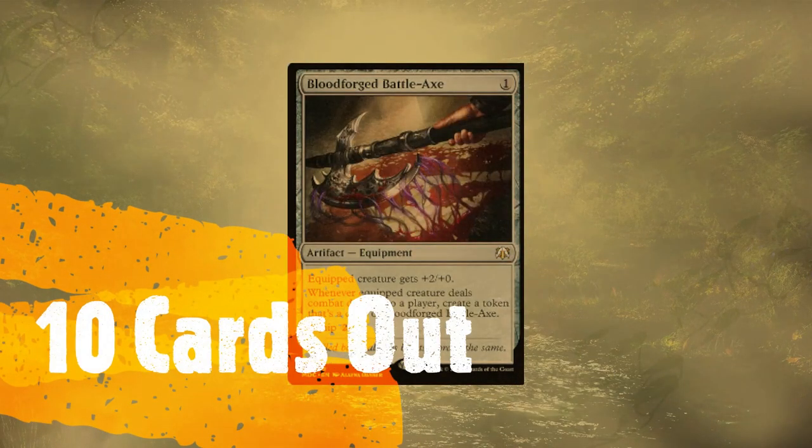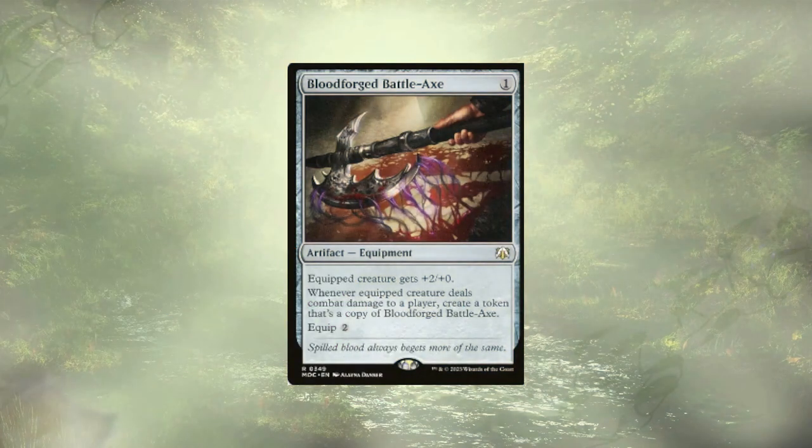Starting off with Bloodforged Battle Axe. It kind of works well with our commander in the sense that it's going to create an extra token every time it comes in and deals some damage, and over time we're getting that extra damage — every turn it's going to double, theoretically. But it's a little slow and we have to deal damage to trigger that ability, so for that reason we're cutting the Bloodforged Battle Axe.